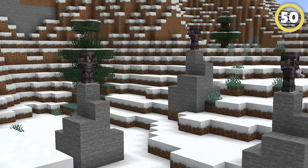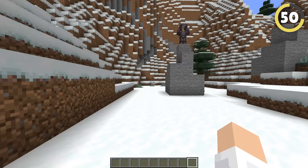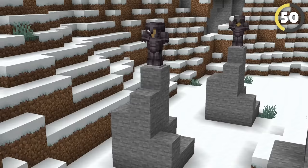This sneaky little trick lets you copy a structure you've made and paste it wherever you like. Create a grand statue and fill your friend's world with your monstrous art.